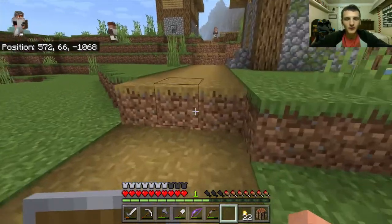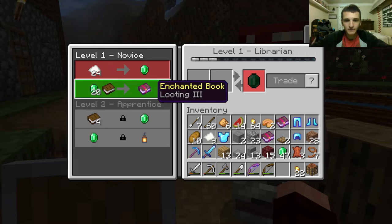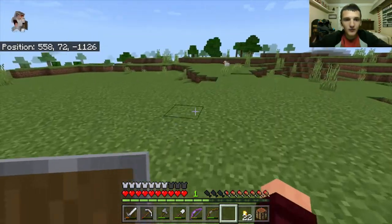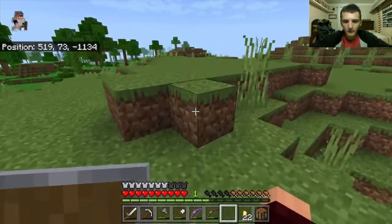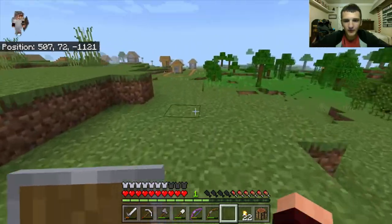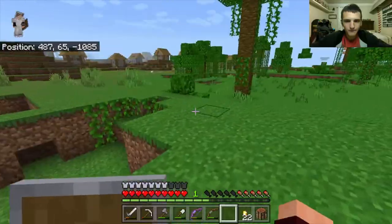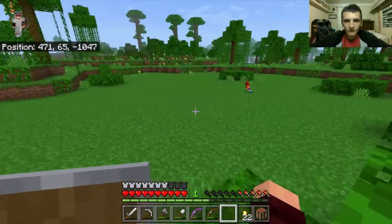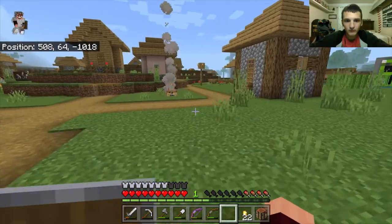That's why I'm going to get a cow because I need the leather. One villager sells looting three — I'll be back for you. Twenty emeralds though. I'll put looting on my sword because that'll make it awesome. Any cows around here? They give off leather more often than a horse or a donkey.